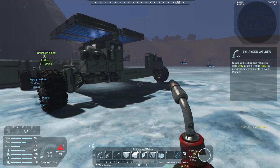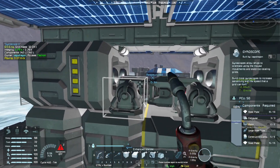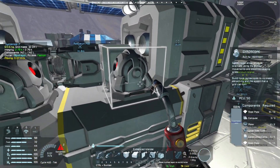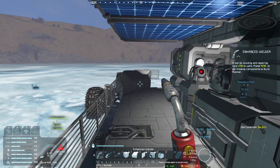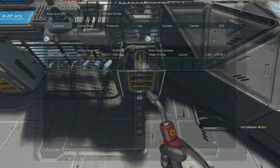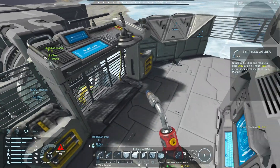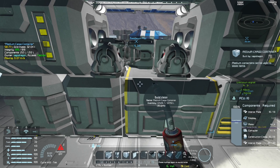I added a couple of thrusters and this band of plates around the side to look like they're boxed in. I added a couple of lights here so we've got lights around us when it's dark. But I realized I forgot to put something in this hole - the whole purpose of this platform was so we could build the silver node. I don't have an ore detector, so I'm going to throw one on here. I also added these containers, mainly to store food and water while I'm away.